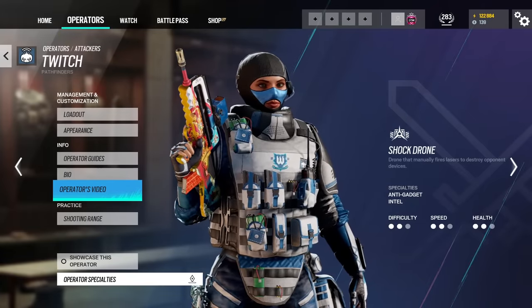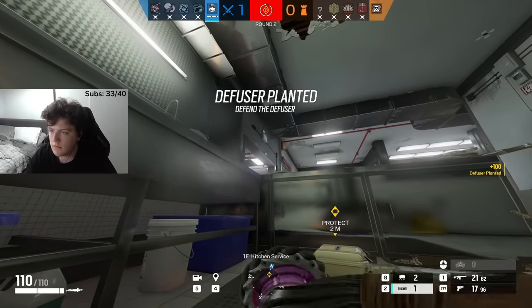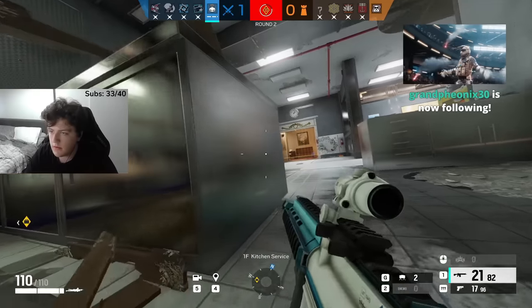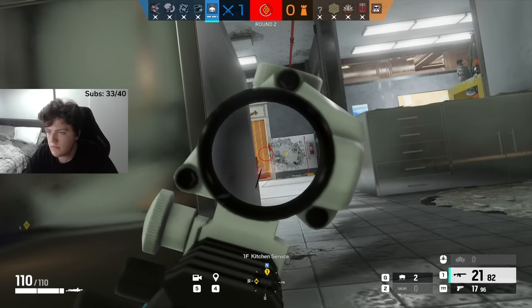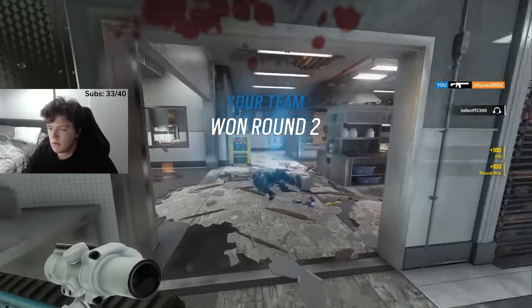Next up we have Twitch. A big mistake is not using drones correctly. If you suspect someone is in a room, don't use a shock drone — throw one of your default cameras instead. You have two default cameras and two shock drones. Use them correctly: if you're going to clear utility, use a shock drone; if you're going to drone out someone, use a default drone. If you have all your utility at disposal, use them correctly.